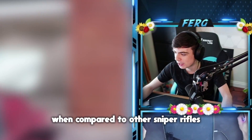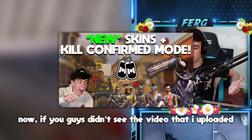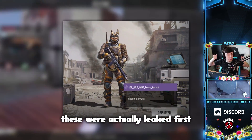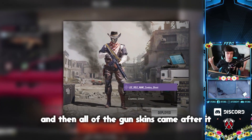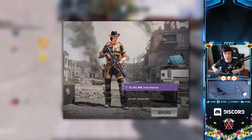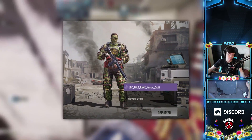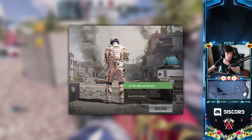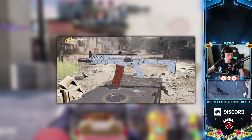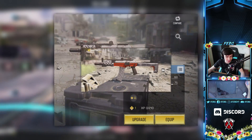The sniper skins look really cool, especially that brand new Outlaw sniper — I can't wait to get my hands on it and compare it to other sniper rifles. If you didn't see my video from a couple of days ago, here are the character skins that were actually leaked first before all the gun skins. There are a bunch of really cool characters coming with this wild western themed update that we should be getting within the next couple of weeks.